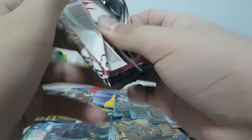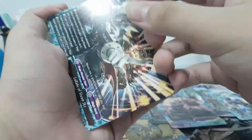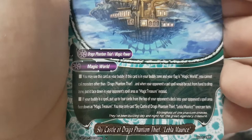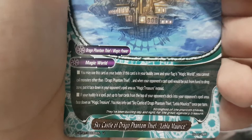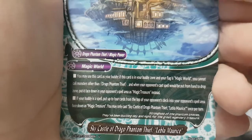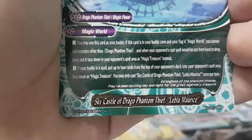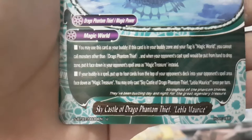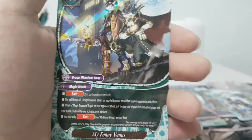My line of rares is getting long — I have to push them together. Lullaby of Steam Sky, Lita Lorenzo, Chronos Run She. I wonder what I'm gonna do with all the Dragon Phantom Thief cards — I'm not gonna use it. This card can be used as your body for Dragon Phantom Thief. If this is in my buddy zone, my flag is Magical — cannot call monsters other than Dragon Phantom Thief. When my opponent casts a spell it gets put from the hand to drop zone face down as Magic Treasure first. If your body is the spell, when you cast it, put four cards from the top of your opponent's deck into the opponent's spell area face down as Magic Treasure — once per turn. And then my funny Venus set spell for Dragon Phantom Thief.